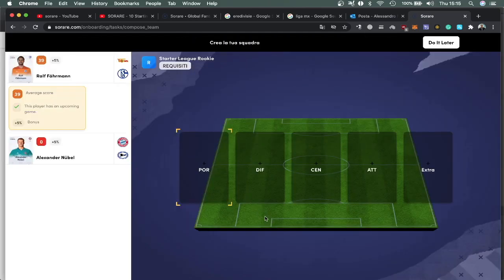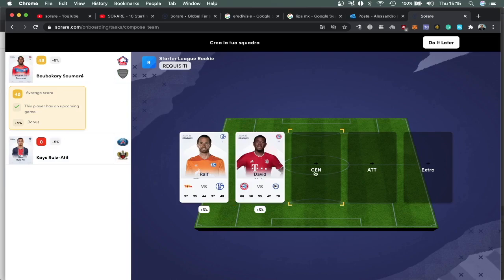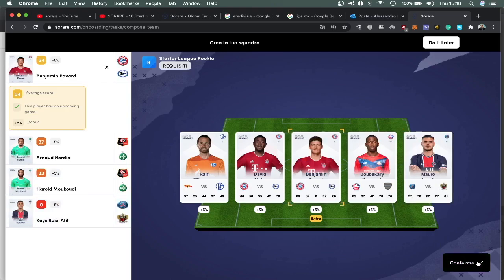Here is where you do your lineups. I'm going to put the goalkeeper — I put Ralph Farman. Then the defender, I'm going to put David Alaba. Then midfielder, I'm going to put Sumore. And the striker, Mauro Riccardi. I've got an extra spot here — I can choose any other player apart from a second goalkeeper. So I'm going to go for Benjamin Pavard, and confirm.